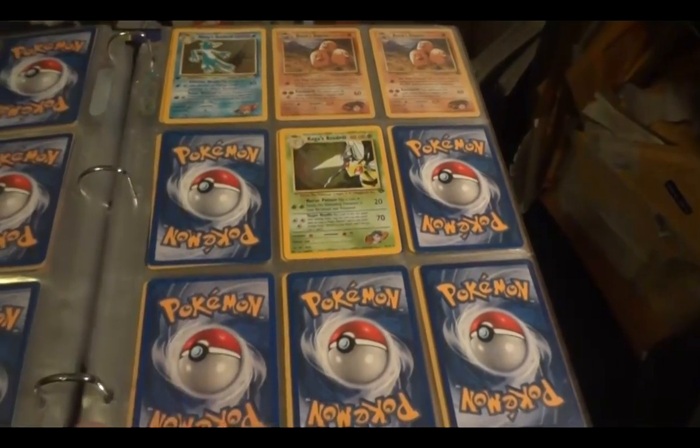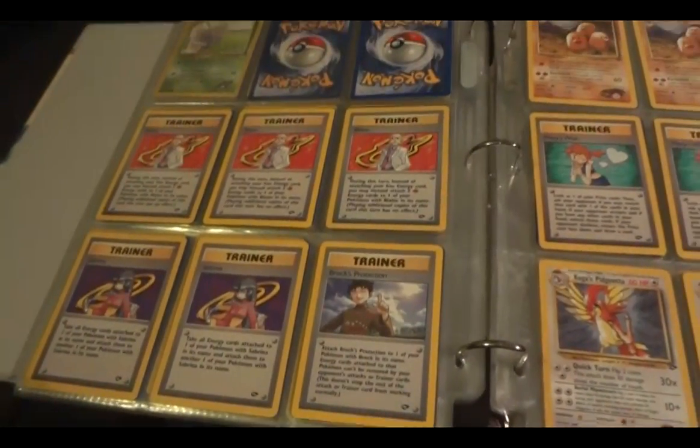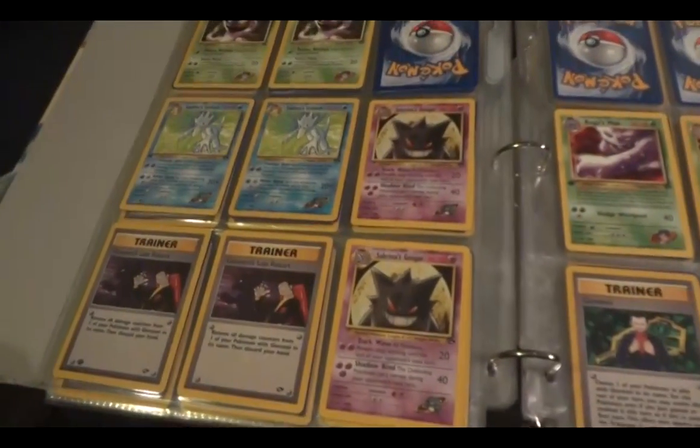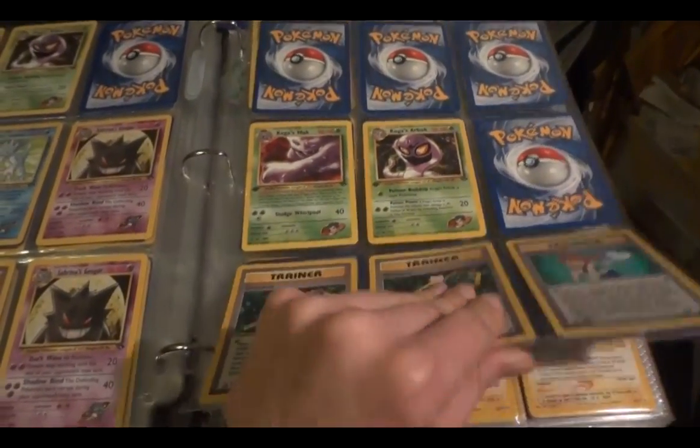Gym Challenge. Two hollows. One first edition Gold Duck and unlimited Beedrill. Rares. And some first editions as well.